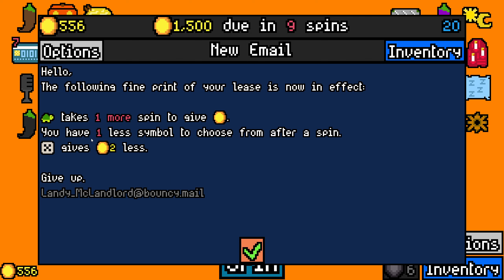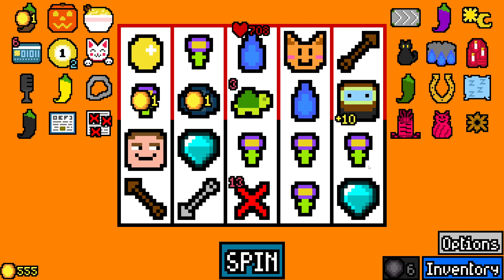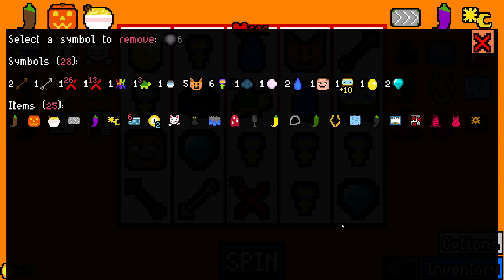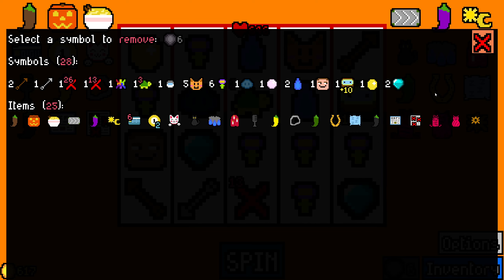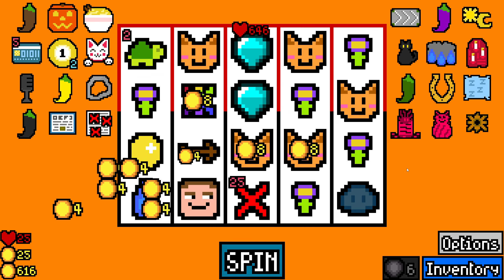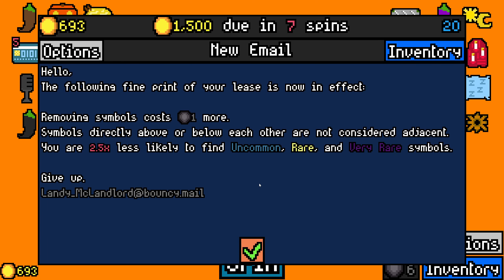Alright. Take one more spin to... yeah, that doesn't matter. One item to choose from after a spin — that hurts. It's going to be such a slow fight. I don't want to get rid of the hooligan — I just got the grave robber thing. I'm leaving it. I'm kind of afraid that they're going to up the price of removing stuff. But yeah, I don't really want to remove anything. So I guess it's fine.